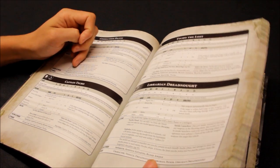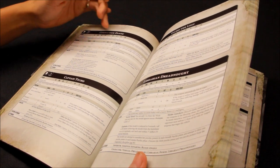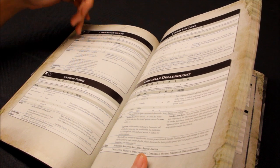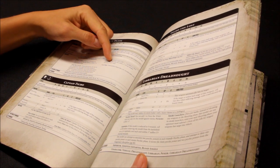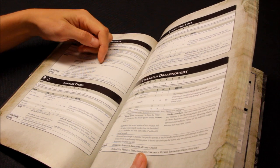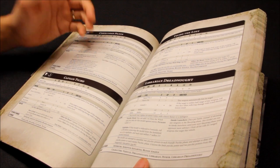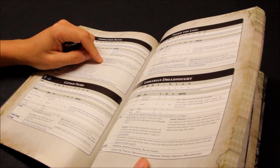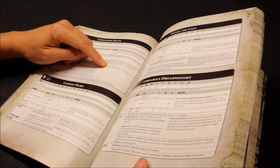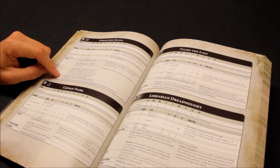Dante also has Jump Pack Assault, and the Death Mask causes enemy units within 3 inches to suffer -1 to their Leadership — not hugely impactful. He does have a 4+ invulnerable Iron Halo save. At 215 points he's pretty good value. If Games Workshop re-sculpted him with a bigger, more ornate model he'd look absolutely fantastic.